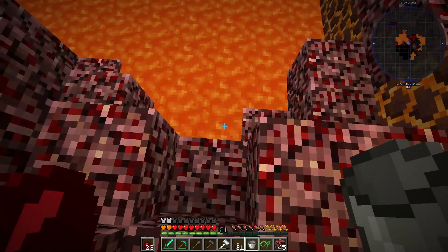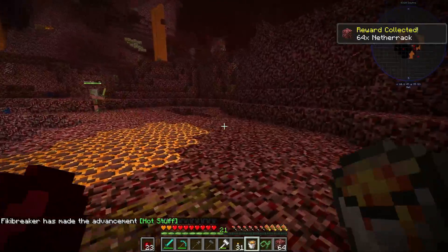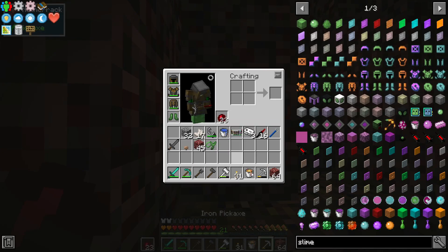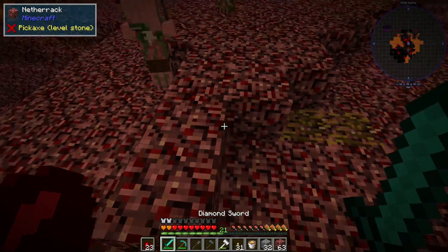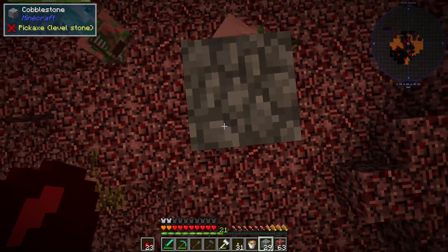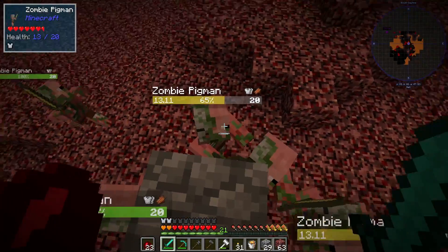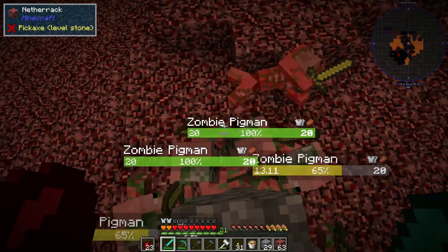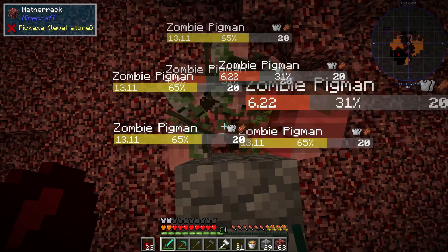That ghast has been really annoying in getting this lava. We got one stack of netherrack - awesome. We need a few more pigmen kills, but the plan was to just build a platform to stand on and kill the pigmen from below since they'd easily be attracted to me. Is the ghast gone? I think it might be - this will work. I can attack them and it'll aggro all of them. That is a simple pigmen farm and it's much better than the one we had before.